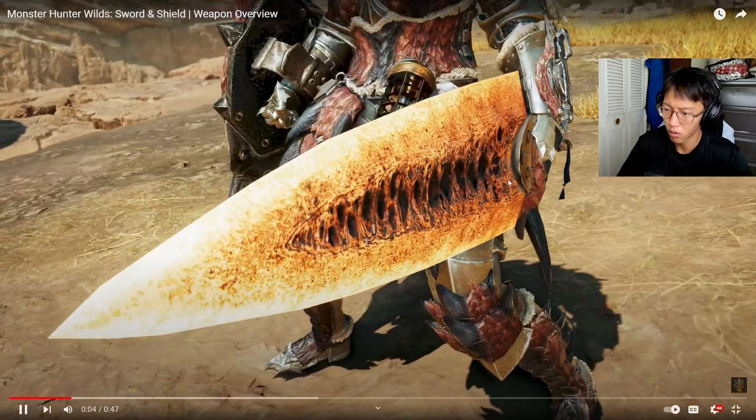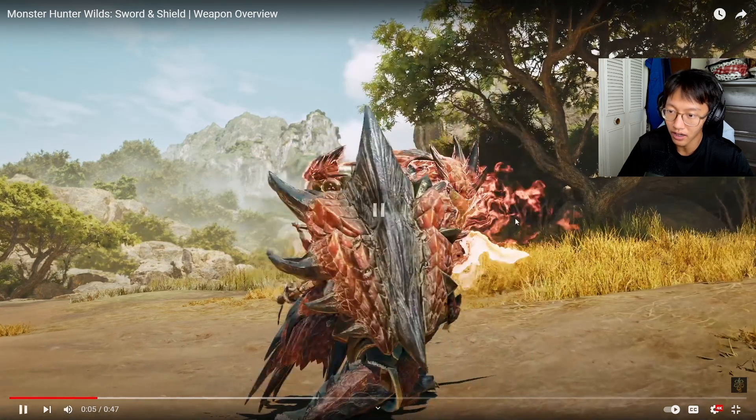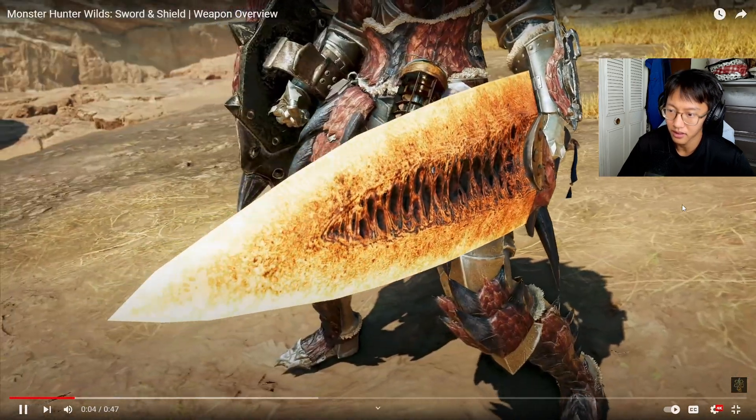A little short trailer. We saw a little glimpse of sword and shield during the focus mode trailer. Looking dripped out in the Rathalos gear. Not gonna lie, the Rathalos sword and shield has always been like my favorite design — it just looks dope. It's got like a lava sword look, like a lava lamp or something.